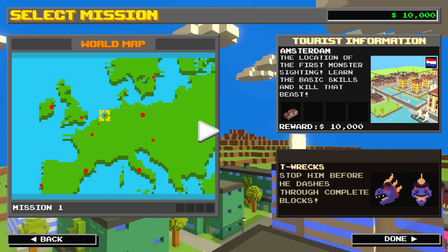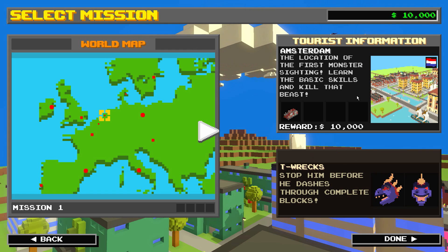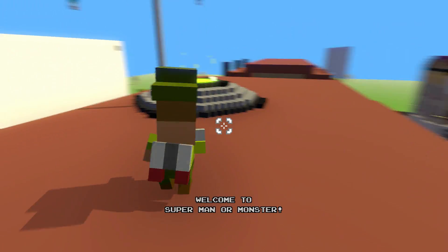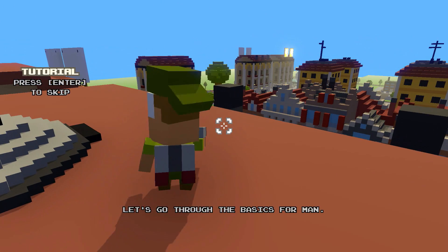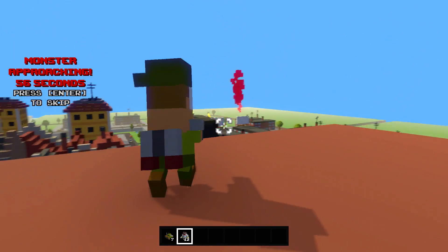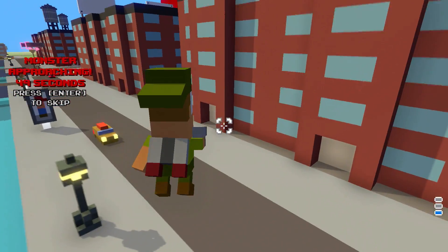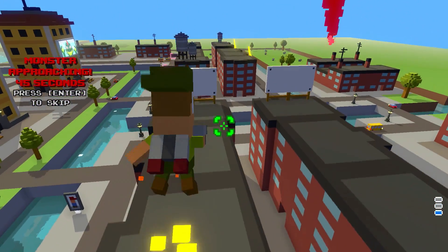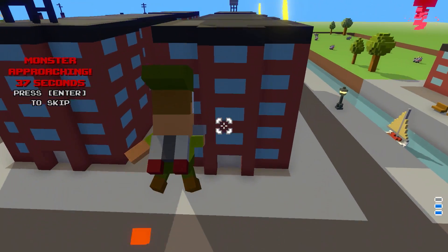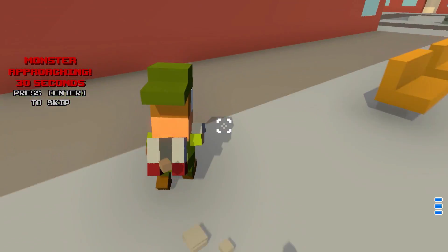We are going to start with the Man version and then check out the monster one if we have time. So let's go with Man to begin with. Select Mission. The very first one is World Map. We have some money here used to buy and unlock defenses - turrets and tanks and then crazier weapons to compete against the monsters. The very first city is Amsterdam - the location of the first monster sighting. Learn the basic skills and kill that beast.